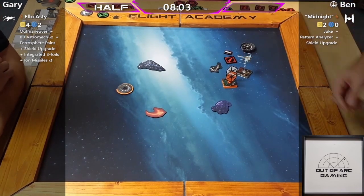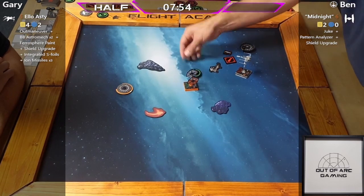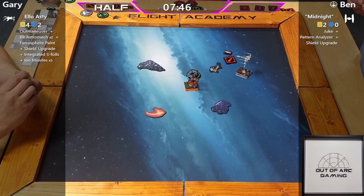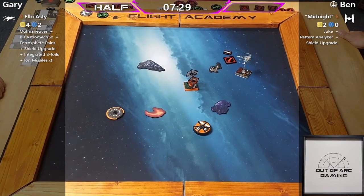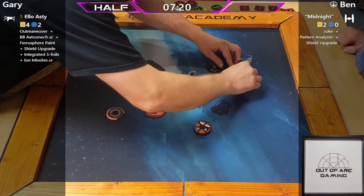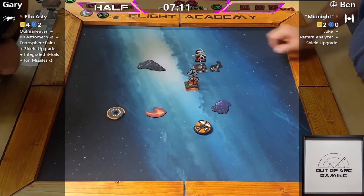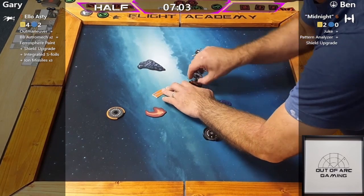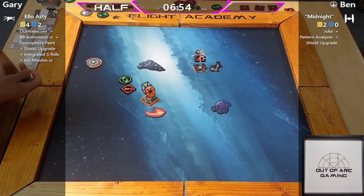An aggressive Talon Roll could be interesting next round — I'm not sure how easy it's going to be to avoid that obstacle and still have a shot. Could he just go around it? He could just do a regular hard turn, but it's Gary — he might just go through it. He does fly through it, keeping all that stress. Then a bank-two with no damage keeps the stress. That was close — the loopy swoop gets the focus, which is definitely the right call.